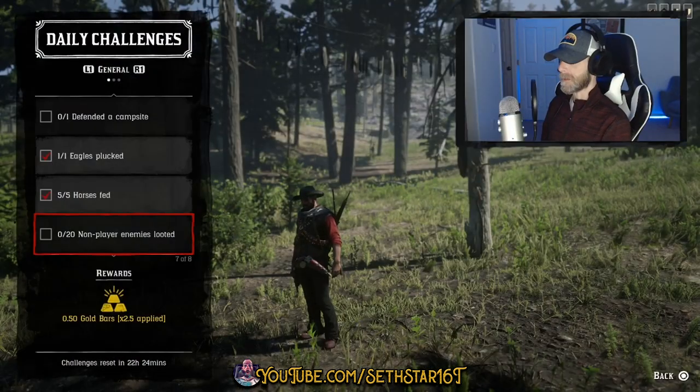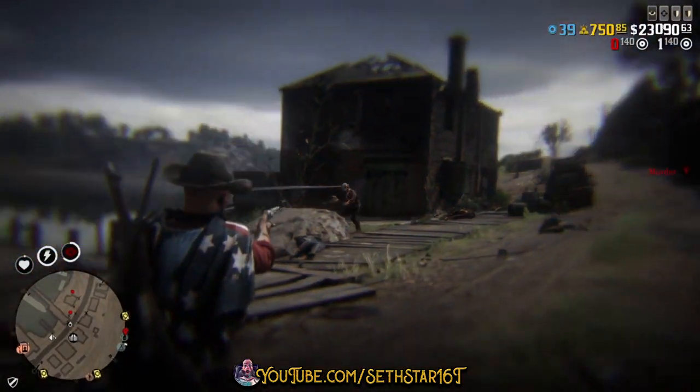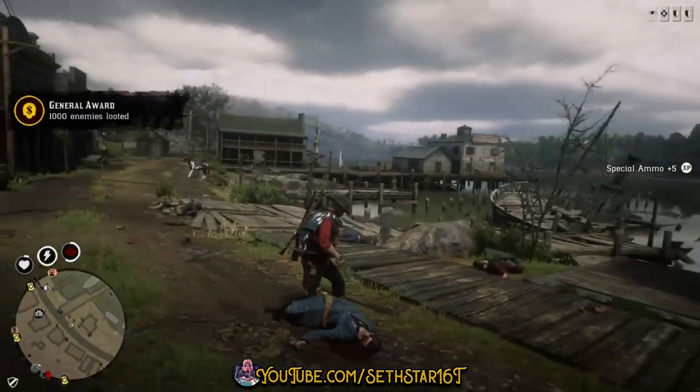Number 6: Non-player enemies looted. Any red NPCs will do, including aggravated locals and the law. Shoot them down and loot them up.